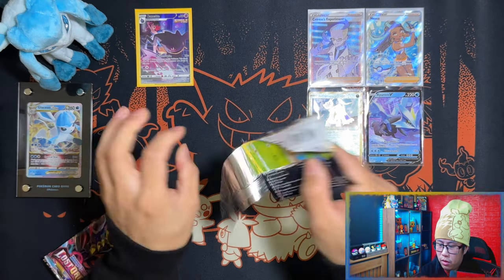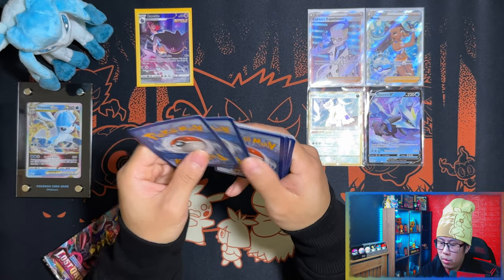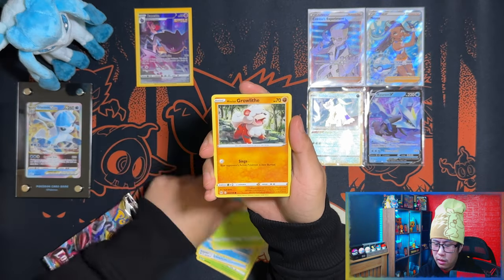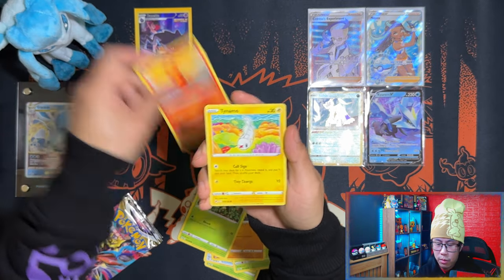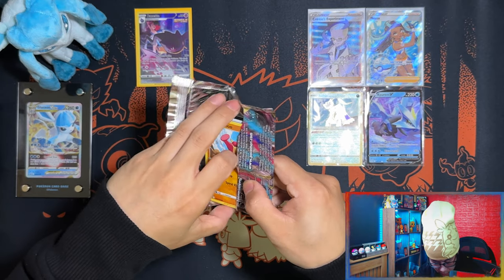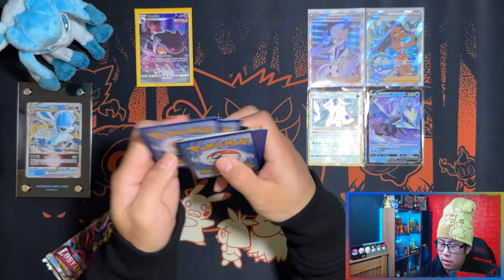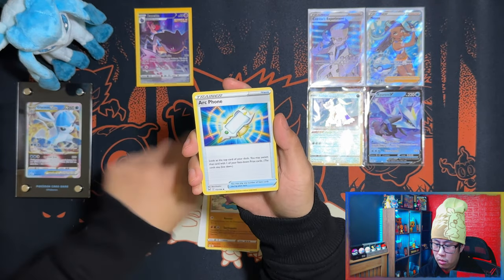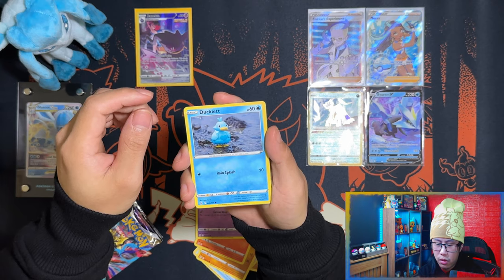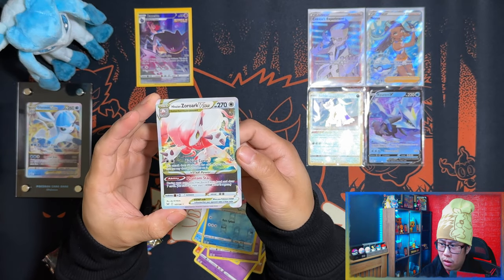If you can get your hands on a Pokemon Center elite trainer box, they're about 50 quid. Building battle stadiums are between 40 and 50 as well, but you get 12 packs — so if you're choosing between the two, building battle stadiums are 100% the way to go. As we get halfway through this Pokemon Center elite trainer box, I think this might be my first disappointing box. A Zoroark V-star — I think it's a regular one — and a Hisuian Zoroark V-star.